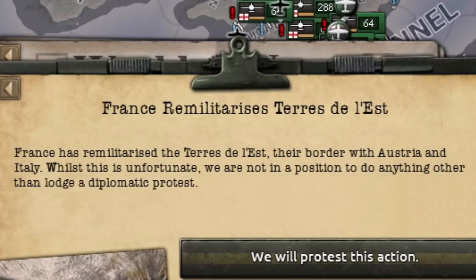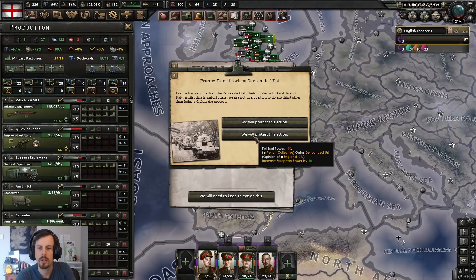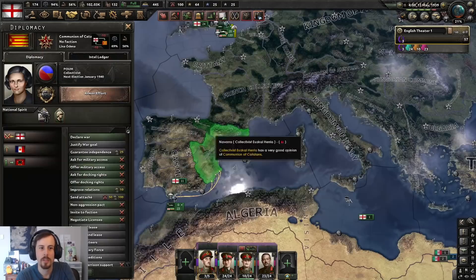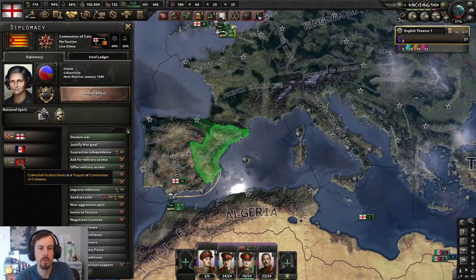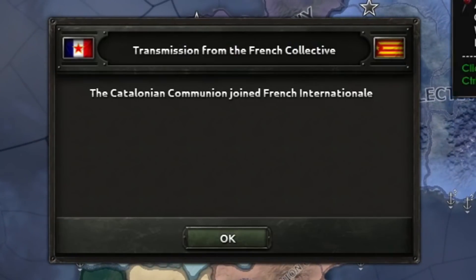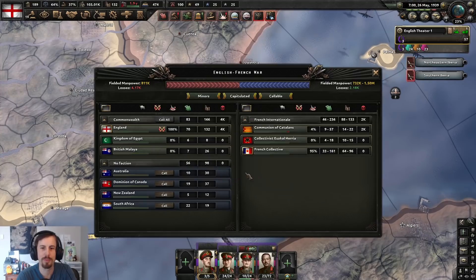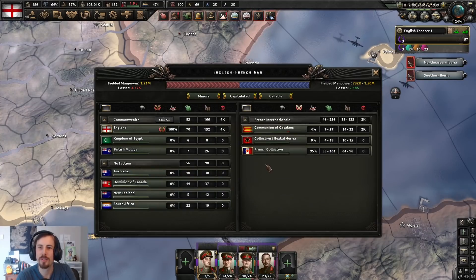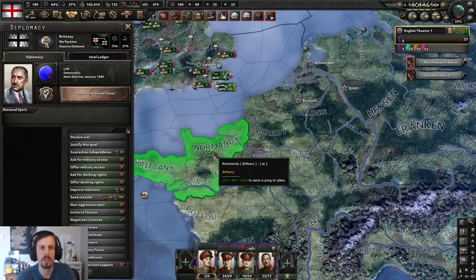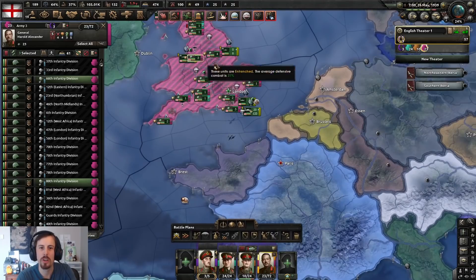France has remilitarized the Tire de l'Est — they're bordered with Austria and Italy. We will protest. So if I wanted to go to war, I could... Oh! I was not expecting that. I should probably call everyone — everyone can join. Huzzah! I really wish I hadn't freed Brittany now — this is annoying. Maybe I can try a naval invasion of Bordeaux?